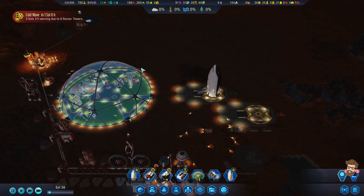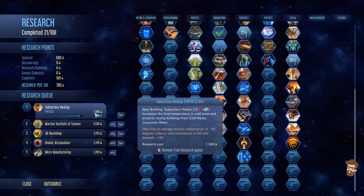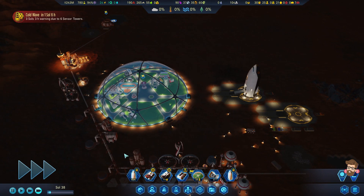Bringing the useful materials back to the colony. We still did not get Martian Institute of Science done. We still did not get 3D machining done. But they're getting cheaper and cheaper, which is helpful.